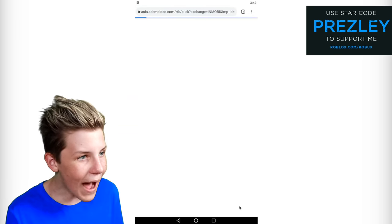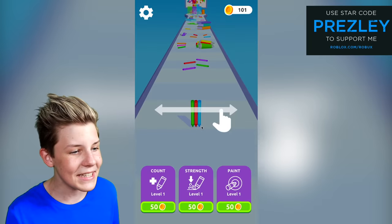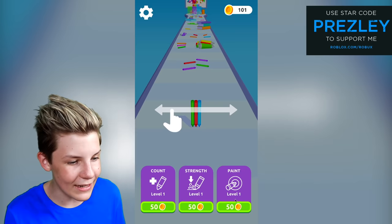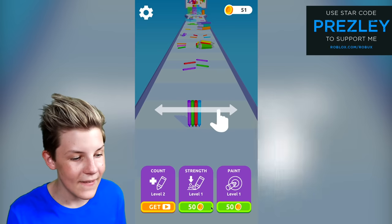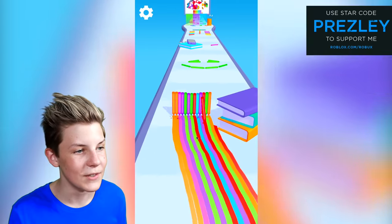I didn't want to buy it. What made you think I wanted to — where's it taking me? I want to go back to the game, thank you. So it looks like we can actually buy some stuff. Let's buy an extra count. That gives us an extra crown at the start and an extra strength — and it makes it go faster. That's really cool.